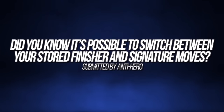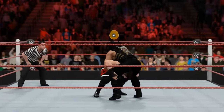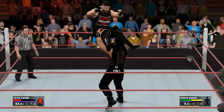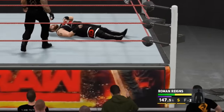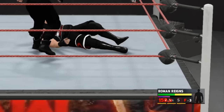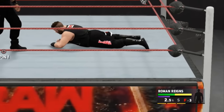Did you know it's possible to switch between your stored finisher and signature moves? Whenever you perform a move which helps increase your momentum, reaching 100% gives you access to perform one of your signature moves, which when performed boosts your momentum to 150% and gives you access to your finisher. However, should you choose to continue using regular moves once you reach 100% momentum, once your momentum reaches 150% you'll actually lose access to your signature move and instead have access to your finisher.